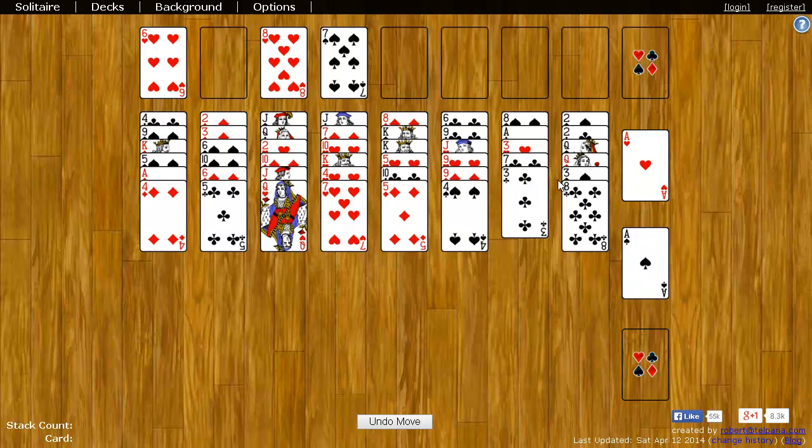This section here — these long stacks — is known as the Tableau. The eight spaces up here that you see, that's known as Cells. These eight spaces up here can hold any one card. It's just a temporary place to put a card to kind of get it out of the way.